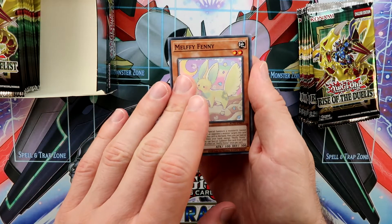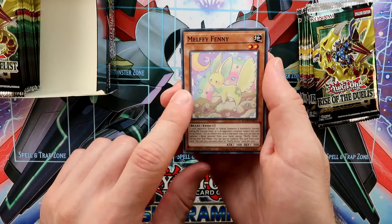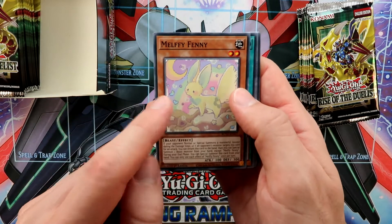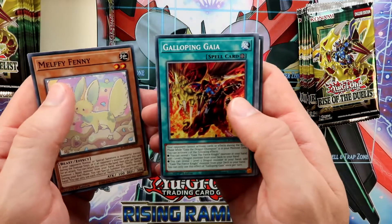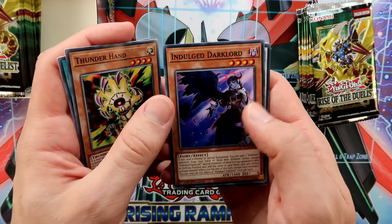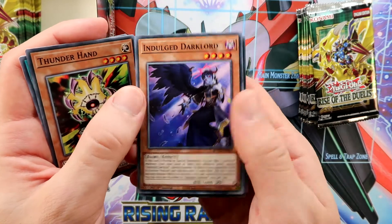Right in our first pack we have a cute Malfi. This is a new archetype — I will make a deck profile of them because they are really cute and really fun to play. We also got Galloping Gaia, Thunderhand, and one of the new Dark Lord support cards.